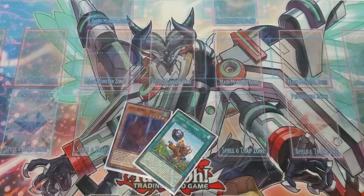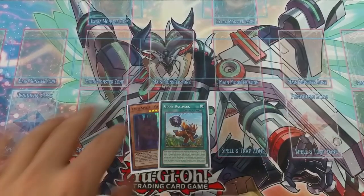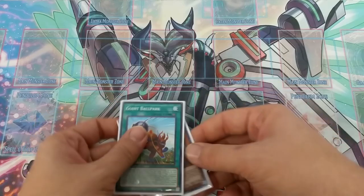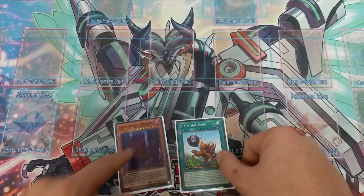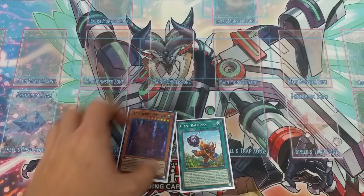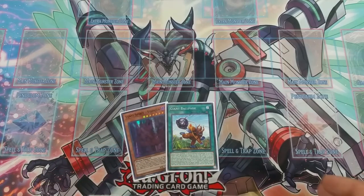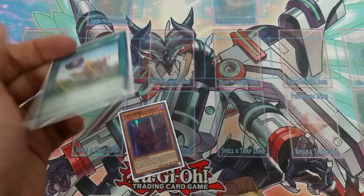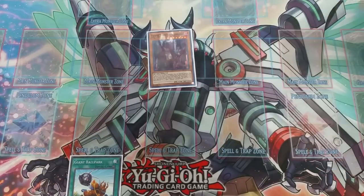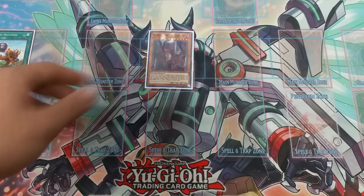Now we're going to do some Giant Ballpark stuff. The last card you ever want to activate in your hand is always Giant Ballpark because that's the big surprise of the deck. The Tenyi stuff is somewhat well known — Vishuddha, Natar, etc. — but no one is ever expecting Giant Ballpark. Always activate this last. All we need for this combo is just two cards. We're going to special summon Vishuddha, imagining our opponent stopped basically everything else except Vishuddha and Giant Ballpark.